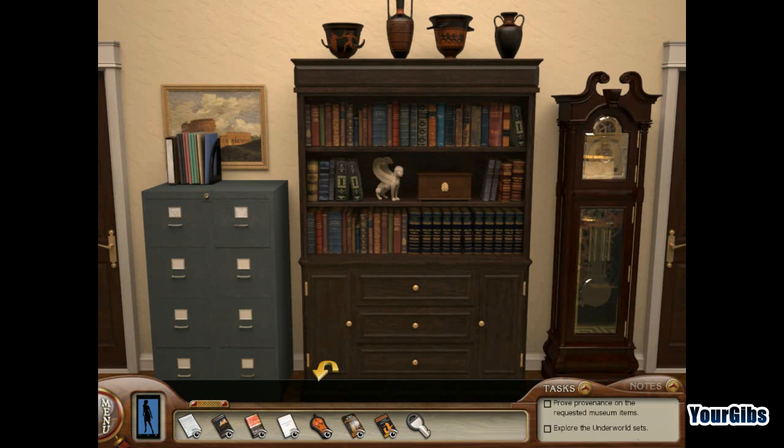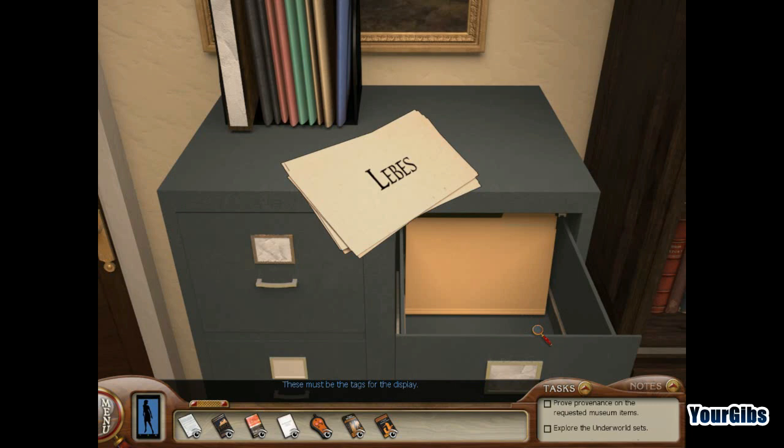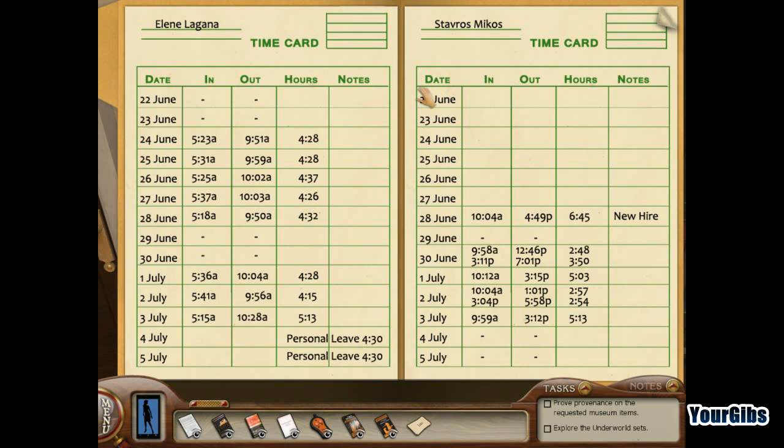I've got a key for the filing cabinet! We're gonna pop that in right here. I can open both drawers — these must be the tags for the display. Let's take those. What's this? Time cards. Interesting — not sure why this matters but interesting.